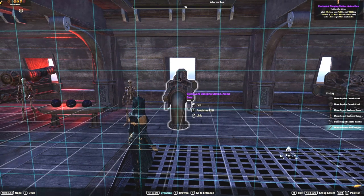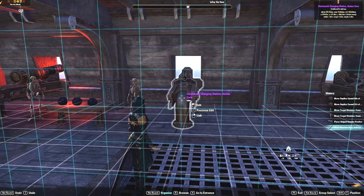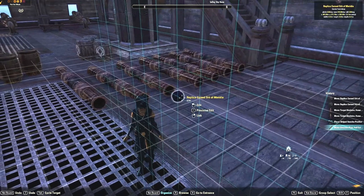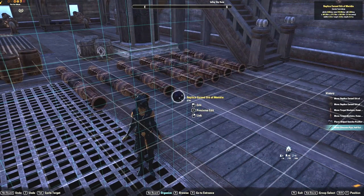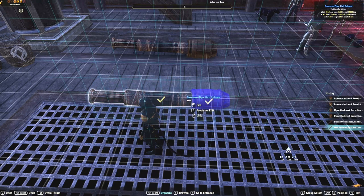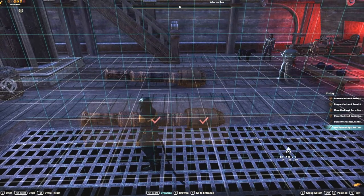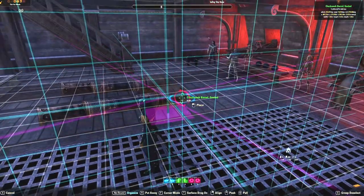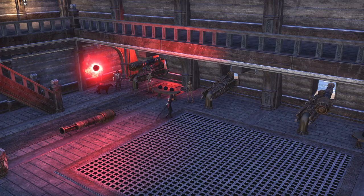Lastly, an optional piece you may want for special effect to show your guns a-blazing is Replica Cursed Orb of Meridia, available from the Undaunted Achievement Furnishings vendor. Once you have a cannon assembled, be sure to use housing tools like before to copy, paste, and link the cannon items to create seven more. After you have all eight cannons created, you can seat each one on their own gun carriage in the flick of a tail.